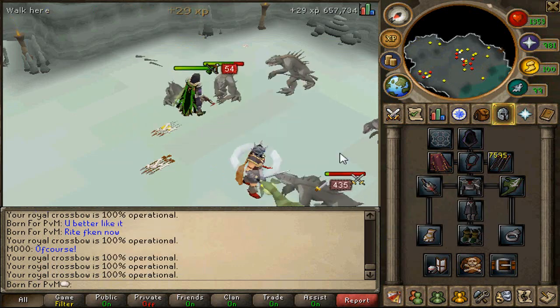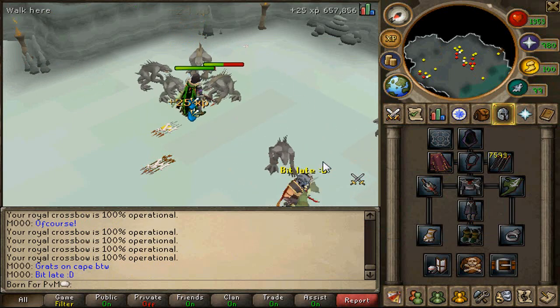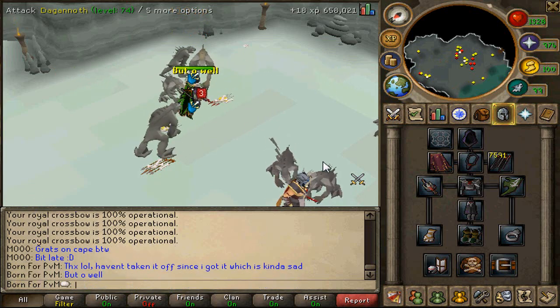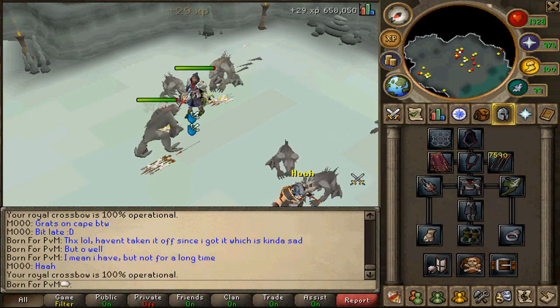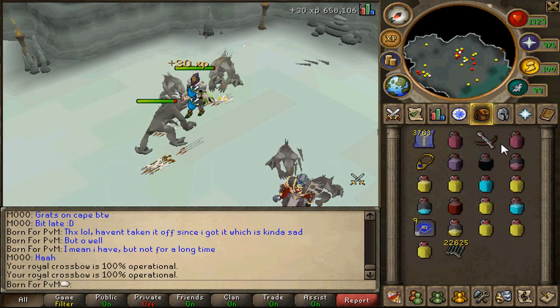One last thing: if your crossbow reaches zero charges, you can have Thurgo repair it. I'm not certain on the price, and I'm not 100% certain on whether it will need to be rebranded or not. It probably won't, because once you combine the pieces it seems you lose them forever — though maybe you can degrade it to 0% to get the pieces back. I'm not 100% certain on that.